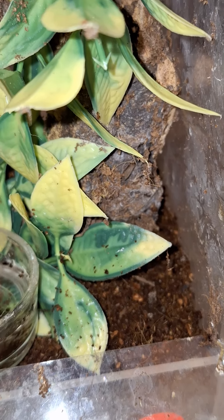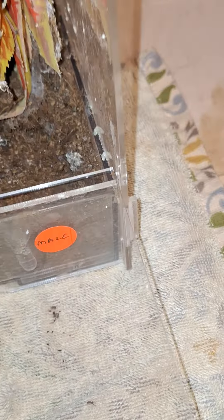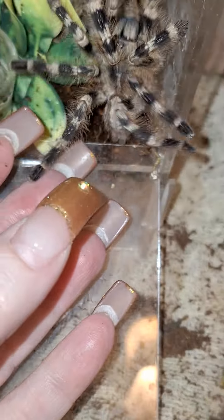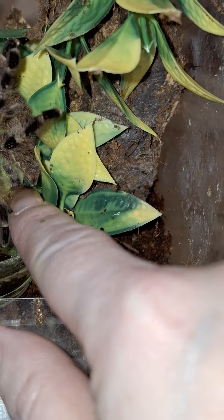Come here, baby boy. Let's get you in your new redone enclosure. Where do you think you're going now? Where are you going, darling? Come back here. Come here. There you go — new home for you. Revamped home. Now you just have to go up in. There you go, buddy. There's your water dish. There you go. Such a handsome boy.